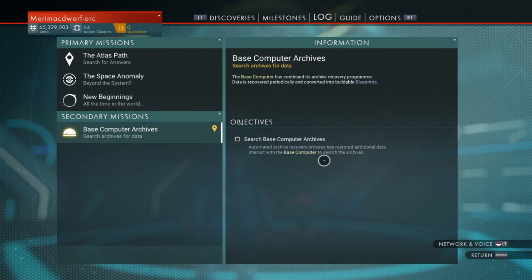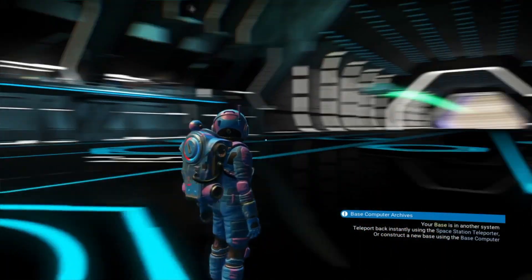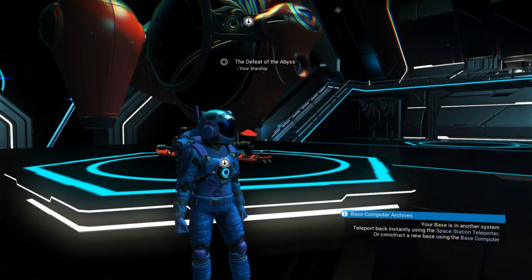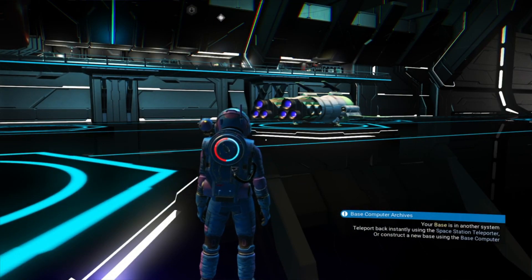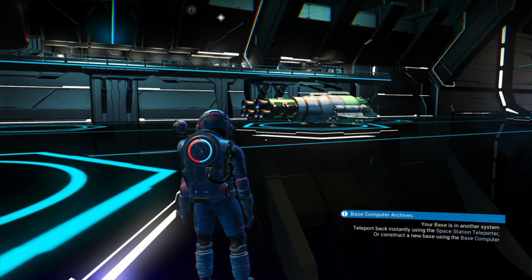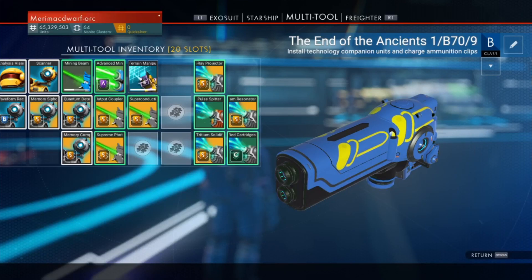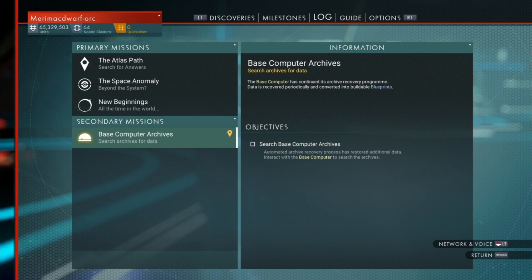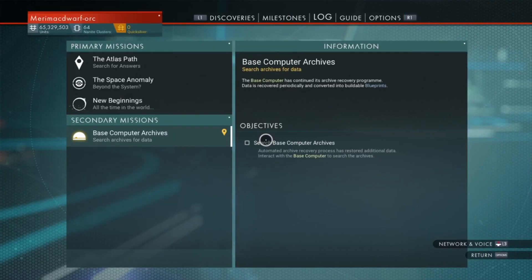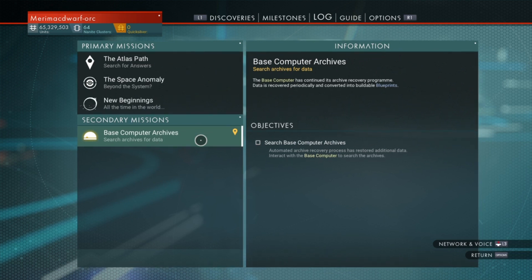It has the waypoint line that you can follow. So I tried going to all my different bases and some of the different space stations in my terminus portal list, but all of them were over a million light years from the star system I had to go to. So what I had to do was go through a black hole until I was about a hundred and twenty thousand light years from that star system.